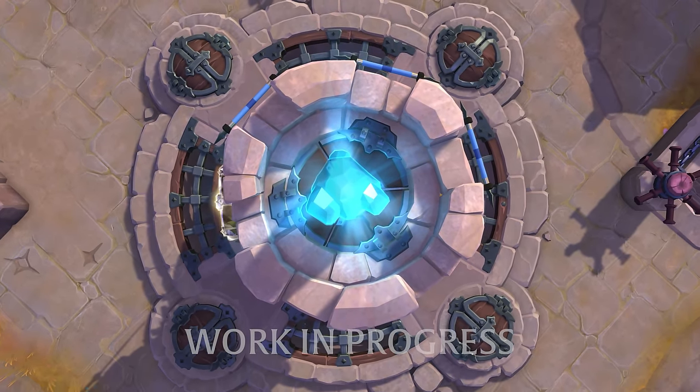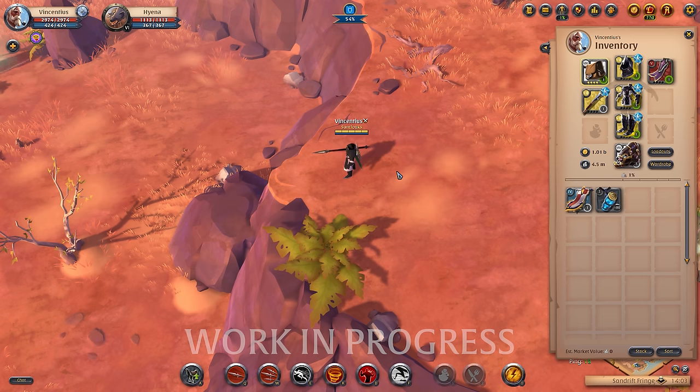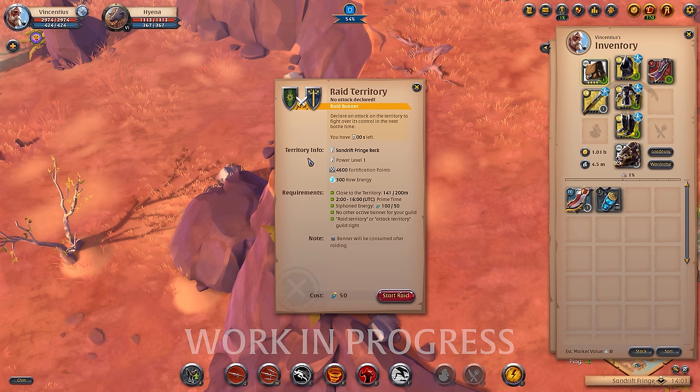Speaking of attackers, how do you attack fortifications? During most of the day, the territory defenses are shielded from attack by the power of the territory crystal. During prime time, however, attackers can use the new siege banner item to weaken that protection. To raise a banner, a player with the raise siege banner permission needs to use a siege banner from their inventory.